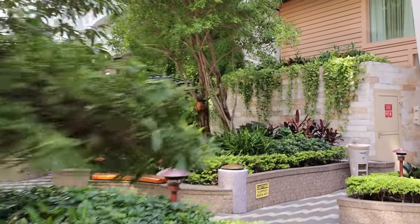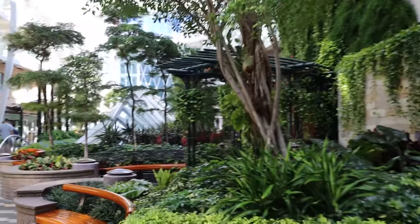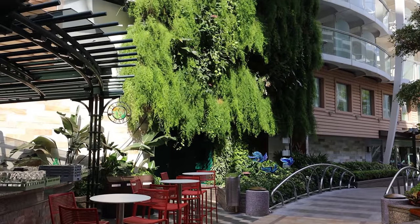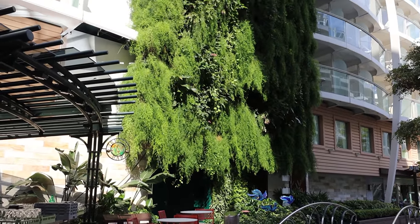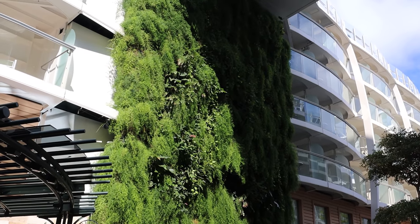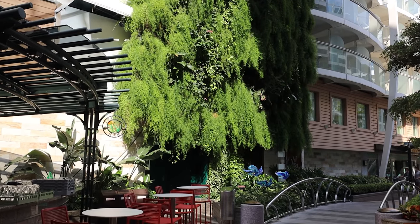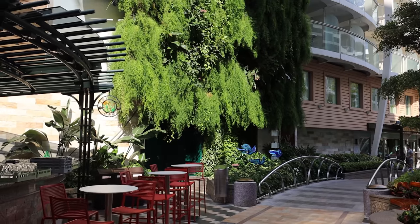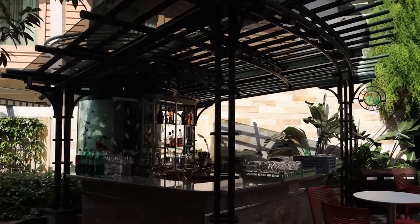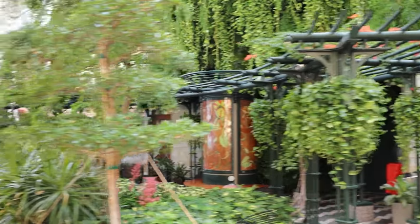Walking around the Rising Tide, here's what I think is cooler on this ship than any other Central Park: the living wall. The living wall on Allure of the Seas is epic. We were just on Symphony of the Seas and that living wall looks like a wall of grass, but here it actually looks like a living wall of draping plants — absolutely beautiful. There's also the Trellis Bar, another bar where you can enjoy a drink surrounded by beautiful greenery everywhere.